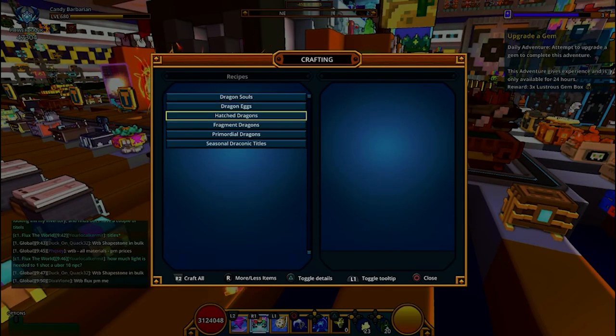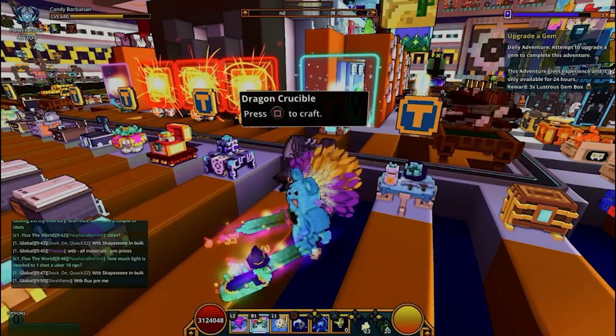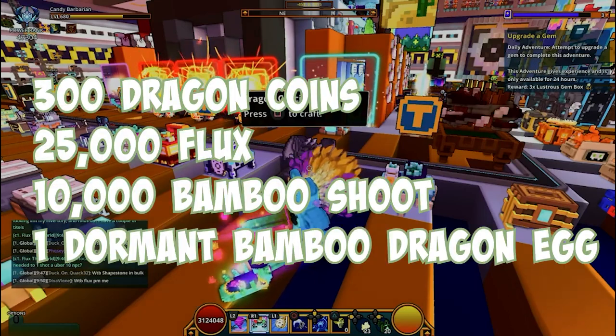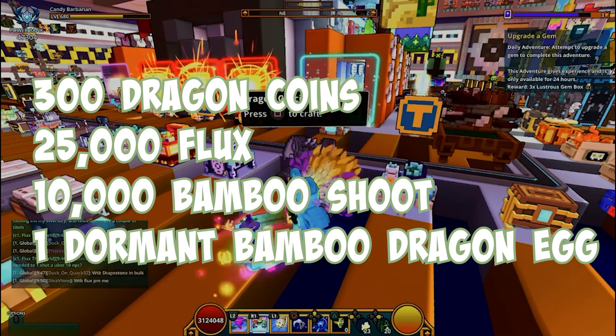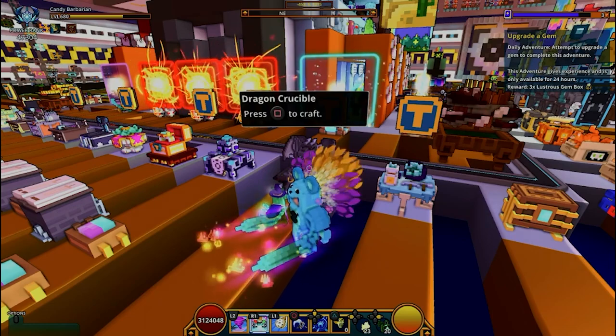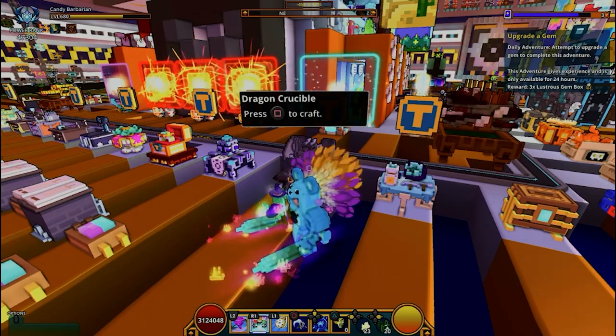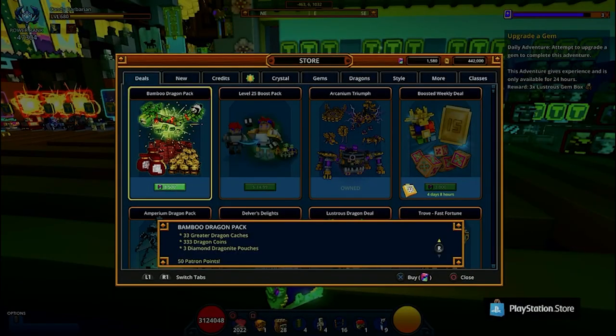Just like the rest of the dragons, it will be in the Dragon Bench under the Hatch Dragon tab — called the Ravelin the Hollow Spirit. To craft it you need 300 dragon coins, 25,000 flux, 10,000 bamboo shoots, and one Dormant Bamboo Dragon Egg. You can craft the Dormant Bamboo Dragon Egg right here in the Dragon tab for 100 Bamboo Dragon Egg Fragments.